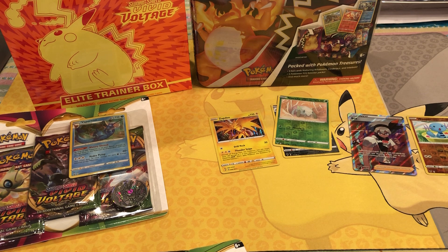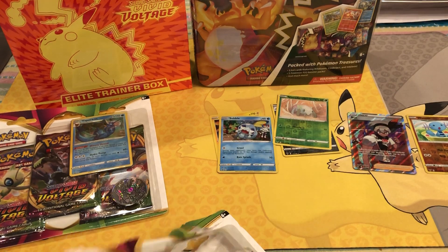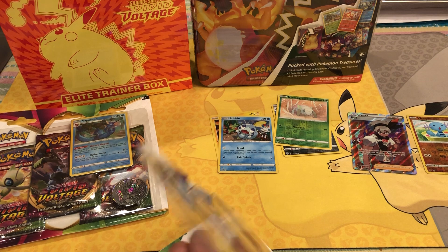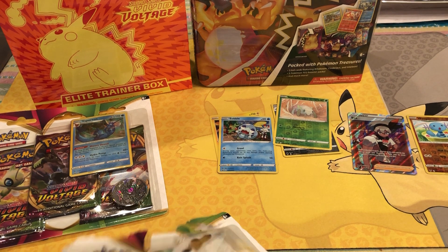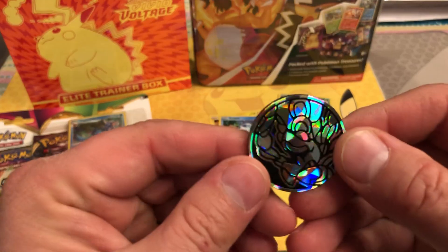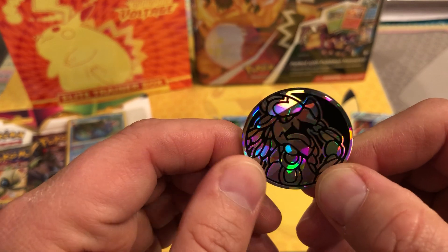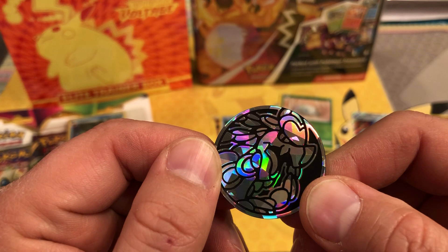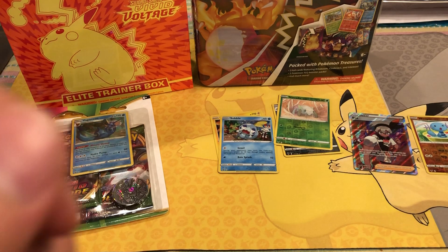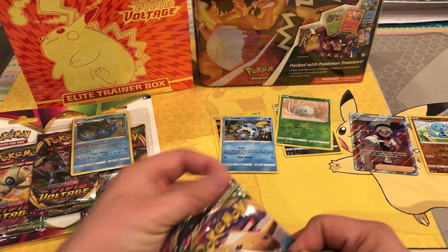I'm gonna have to redeem that code card since I just showed it on camera. I'll redeem that Sobble. Let me show you the coin — not sure if that's Blastoise or someone, or if I'm holding it upside down. But there's your coin. We'll open the chubby Pikachu pack last.